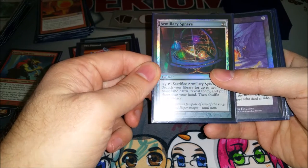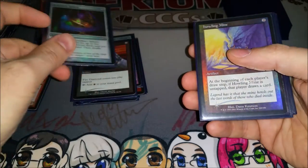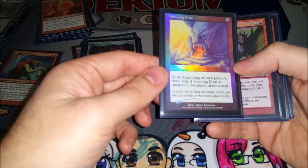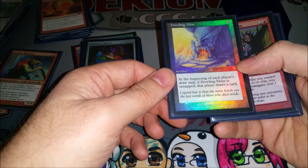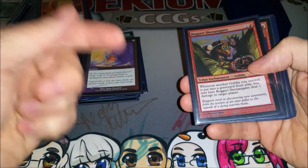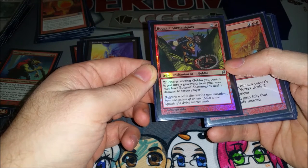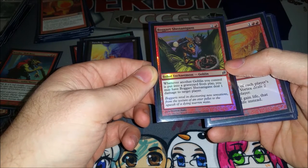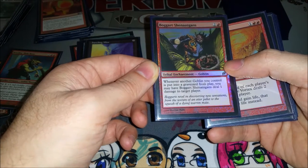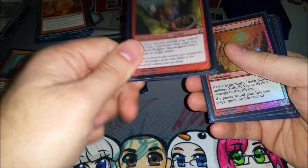Armillary Sphere fetches two basics, puts them in your hand — thins out the deck and gets you lands to play. Howling Mine is the best red card draw I can do right now; most people leave you alone a bit more because they like drawing cards, but you can just cast more spells since yours are cheap. Boggart Shenanigans is kind of like Goblin Bombardment — it deals damage to a target player any time a goblin is put into the graveyard from play. So with Goblin Bombardment out, you just machine gun opponents down.